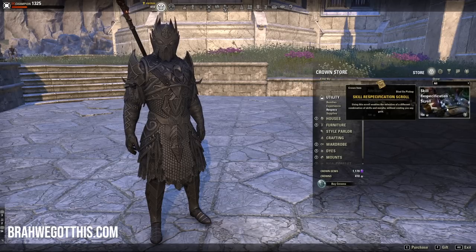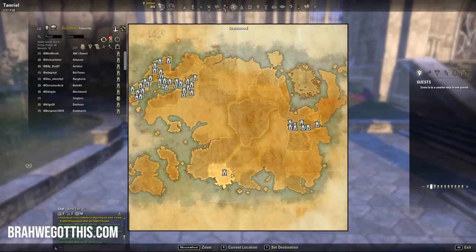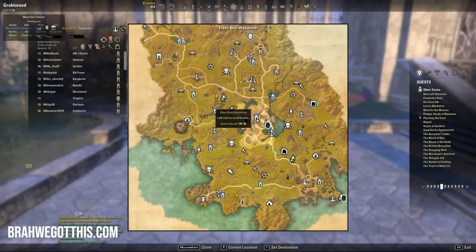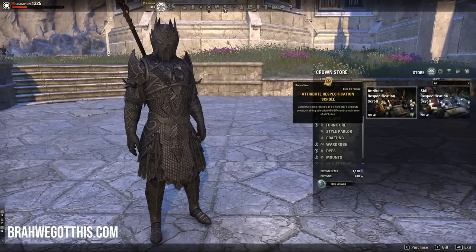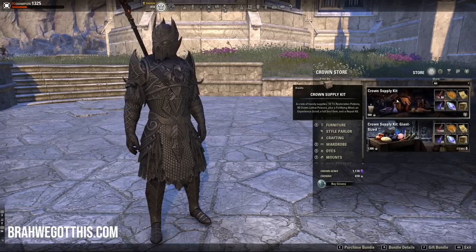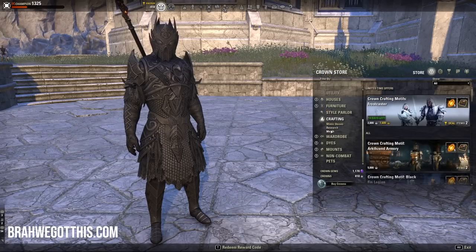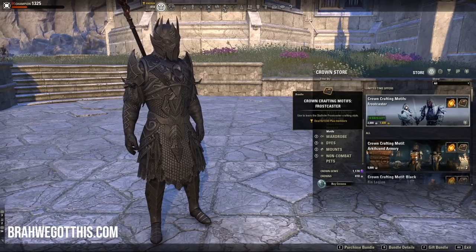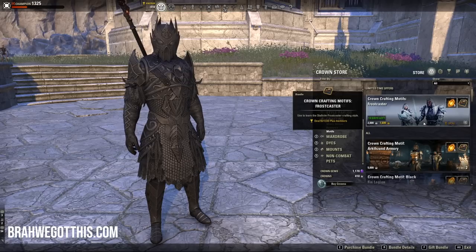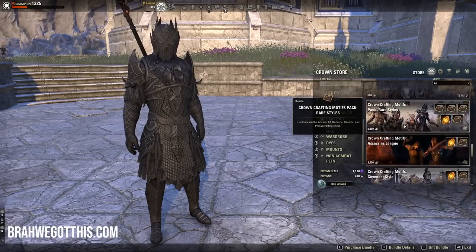Especially respecs — you're going to get at least one free respec on each character you level to 50, and it'll only cost a minimal amount of gold to respec your skills, attributes, and Champion Points. You can go to any of the shrines in your capital cities, like Elden Root, to respec. Do not buy these — it is a waste of crowns. Motifs and mimic stones are also things you should not buy.